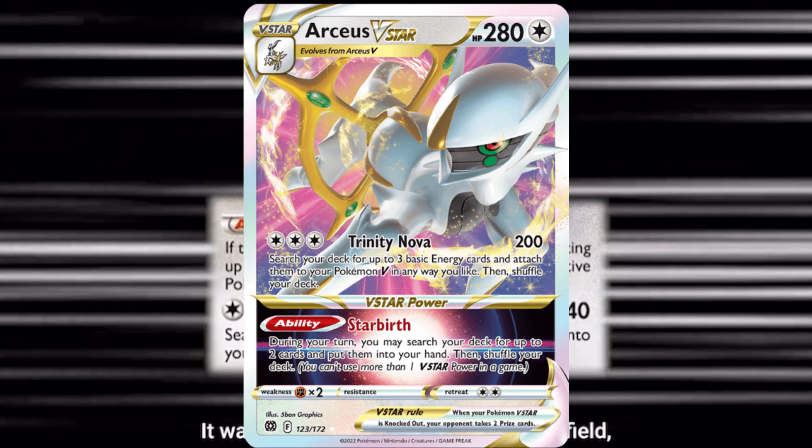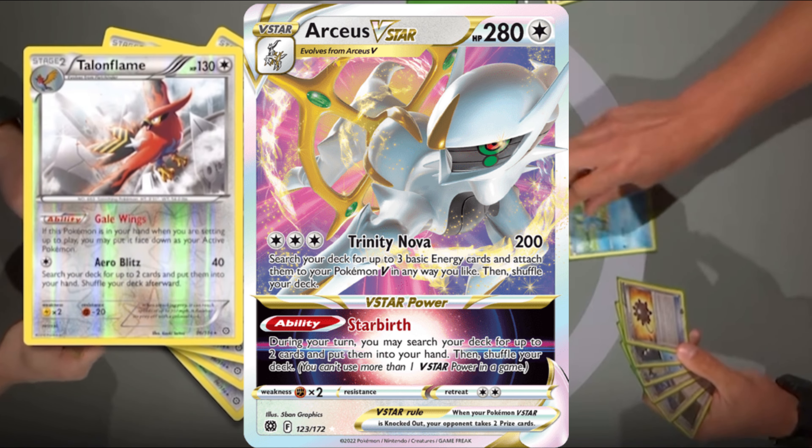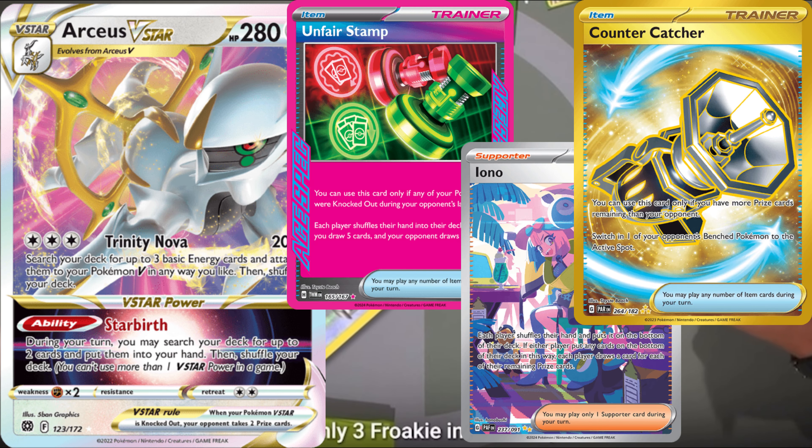Its VSTAR Power Ability, Starbirth, allows you to search your deck for up to 2 cards of your choice, which gives you enormous flexibility to adjust to different situations during the game.